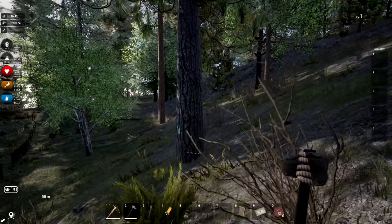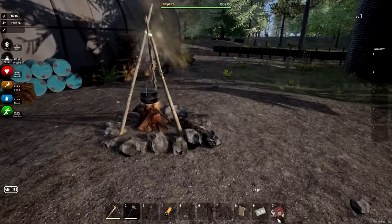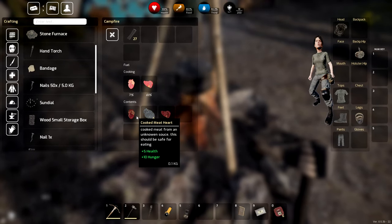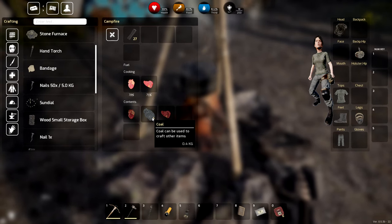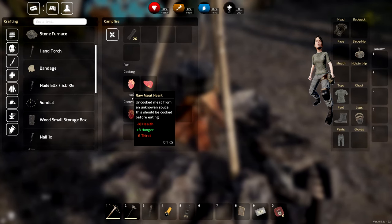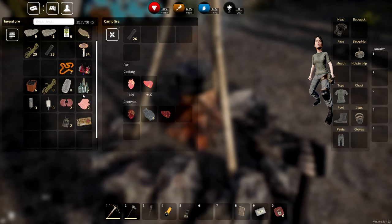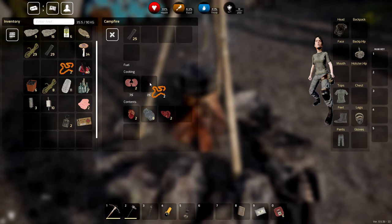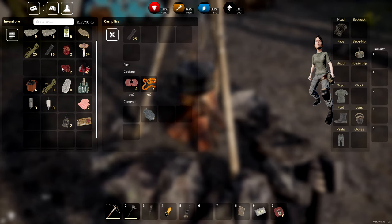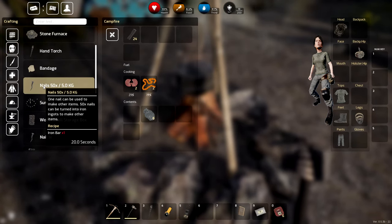Got a couple of rocks — not the fake decorative ones though, hate those. I wonder if there are boulders I can smack with an axe. I don't see a pickaxe yet. The cooked items are ready! Cooked meat gives 5 health and 10 hunger. We also get coal from the burning wood. This other piece gives 6 health — much better than expected. We'll cook the entrails and lungs too — in survival you try to make every bit count.